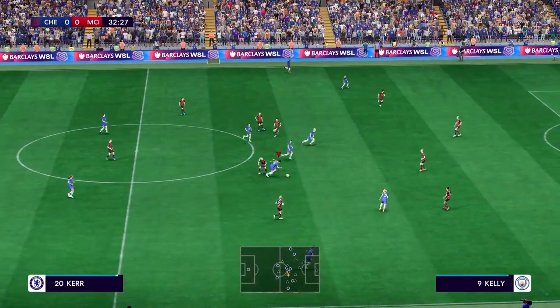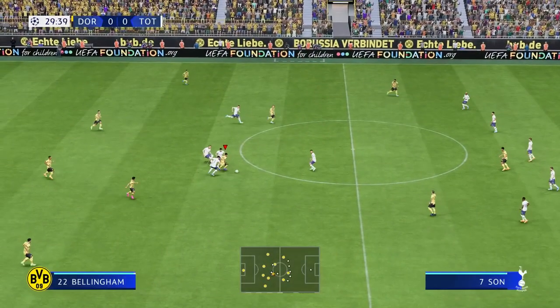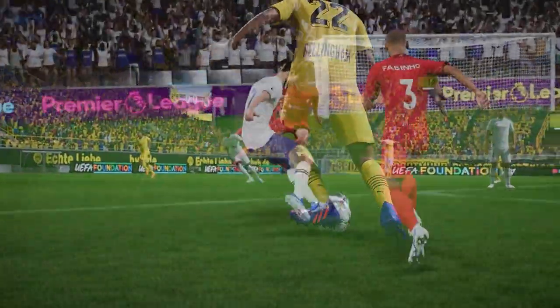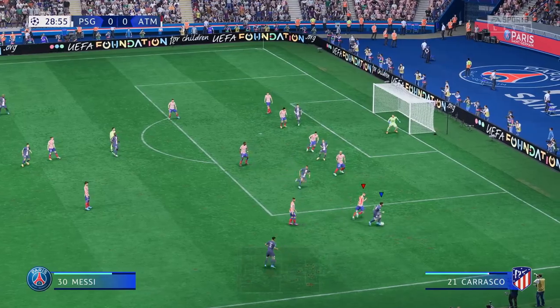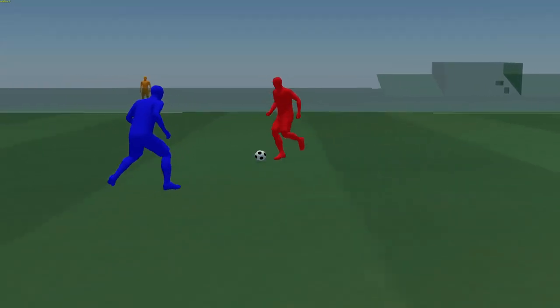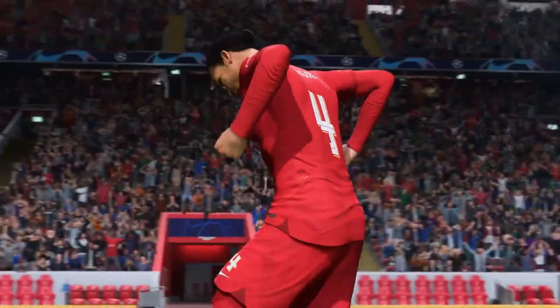You're going to notice that dribbling is different. We've used the new animations from HyperMotion — it's more based on real-world football. But what the tech allows us to do is actually interrupt dribbling to help you beat that opponent. The new dribbling system is compatible with the machine learning jockey. The way you're able to position your body and angle — I'll definitely be using this to counter the dribbling.